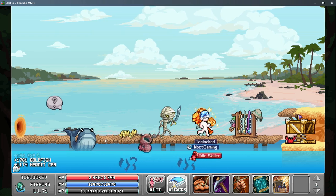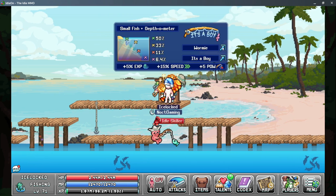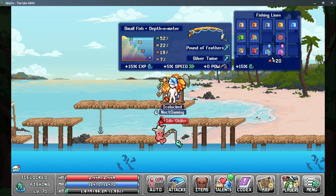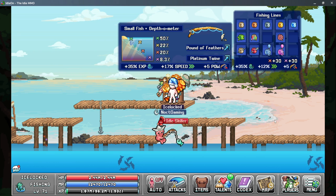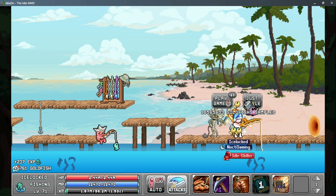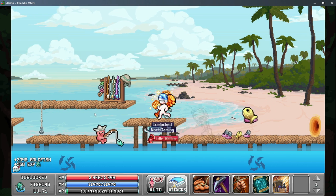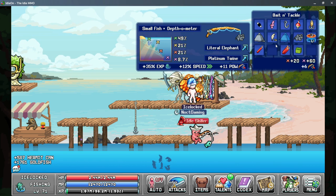We got 15.7 million Hermit Cans and we can move on to the third fish. We're going to move to the next zone and our goal is switching out our lure and line — we're going to be using the Feather lure and the Platinum line. If you don't have the Platinum line you can use the Silver Twine. This gives good red depth plus better fishing speed, so we'll notice a better Jellyfish gain. We're going to use the far right fishing spot and sample until we get Jellyfish. There's our Jellyfish at a little under 8.5 million.